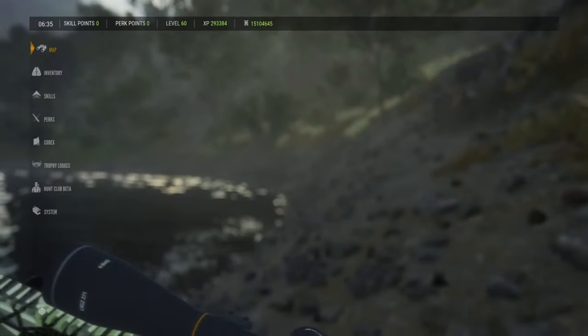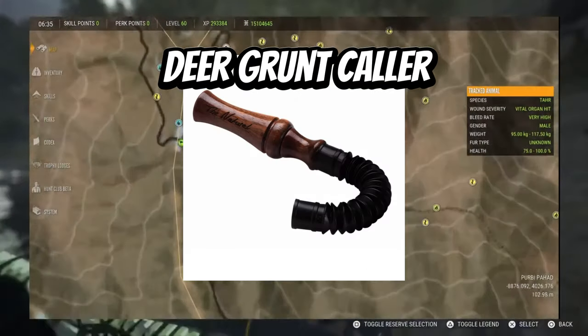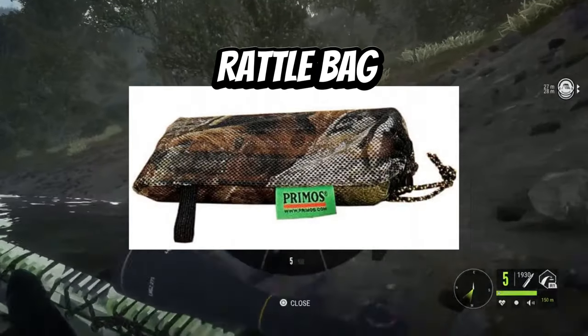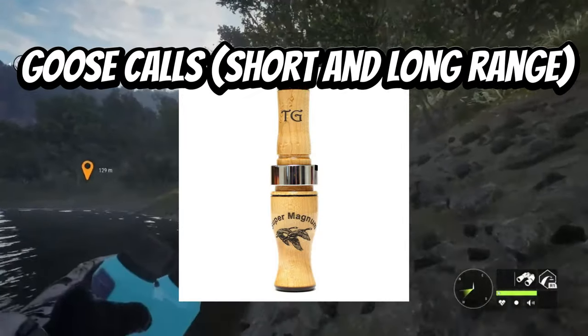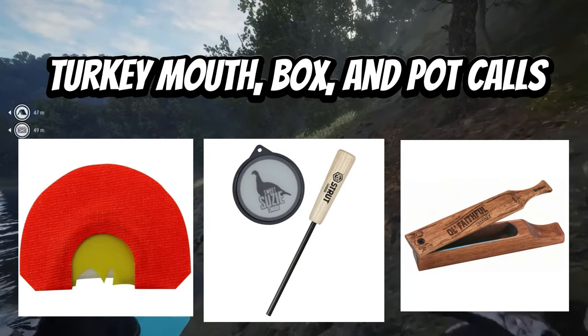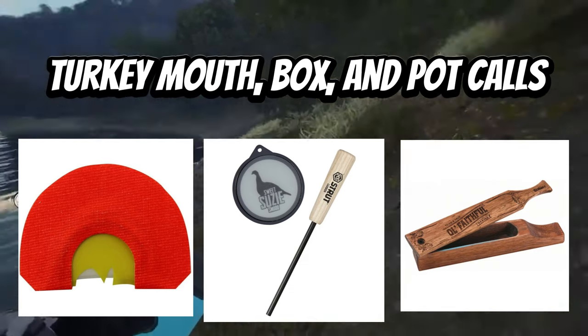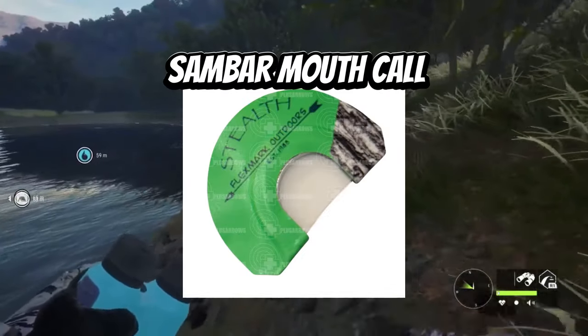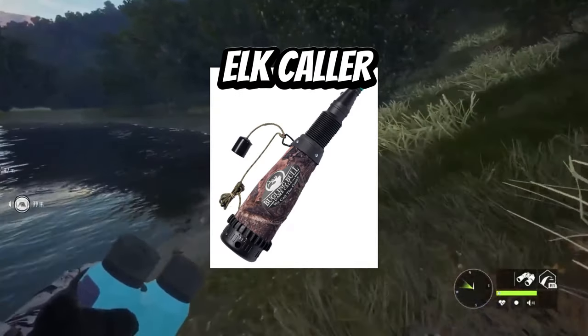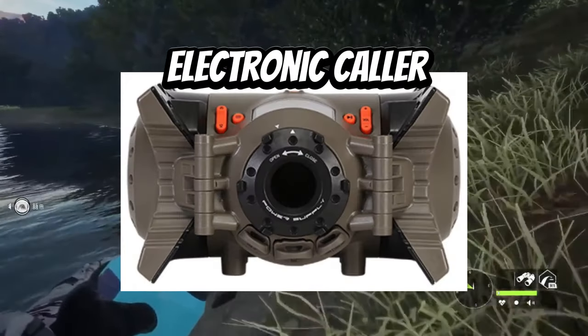For the callers, we have the deer bleat caller, deer grunt caller, snort wheeze call, antler rattler, rattle bag, duck call, both short and long range goose calls, three turkey calls including box call, mouth call, and pot call, predator callers, sandbar mouth call, hog caller, elk call, moose call, and the electronic caller.